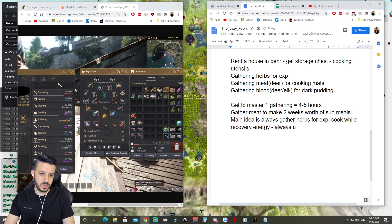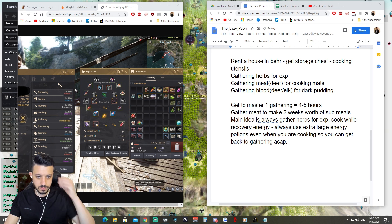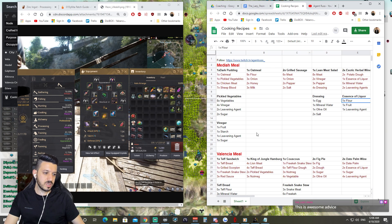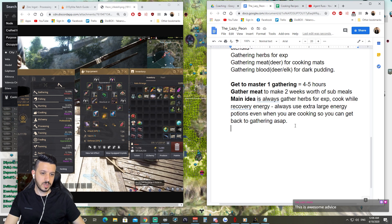Always use extra large energy potions even when you are cooking so you can get back to gathering as soon as possible. You will do this for two weeks — in two weeks you're not going to cook any big recipes, you will always cook the sub meals.